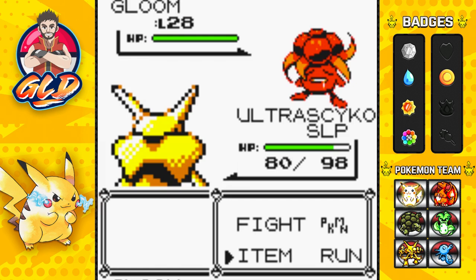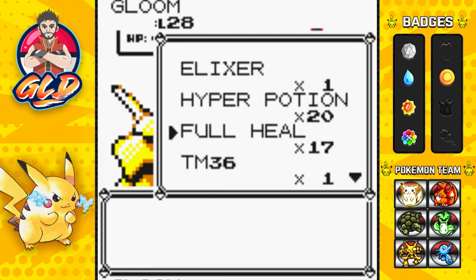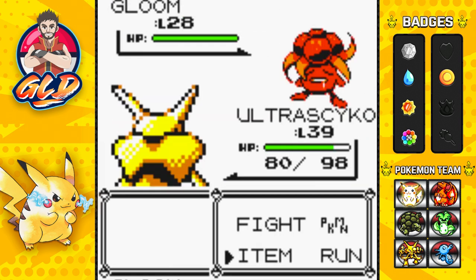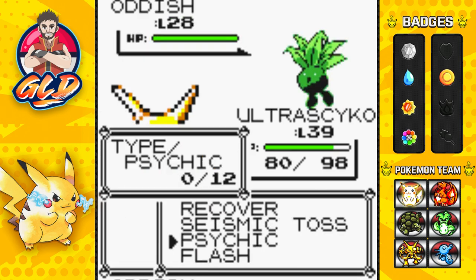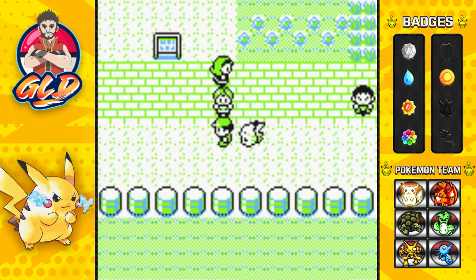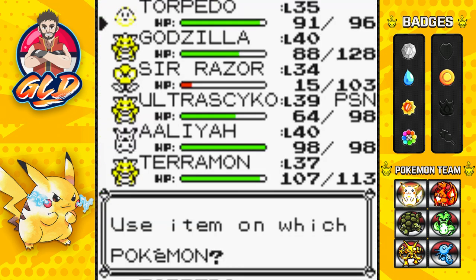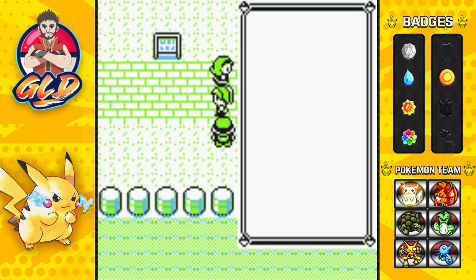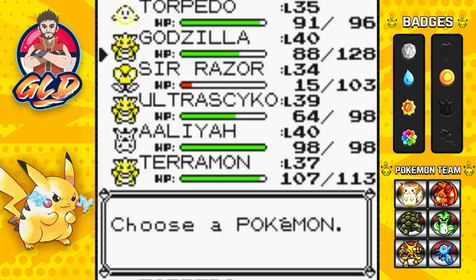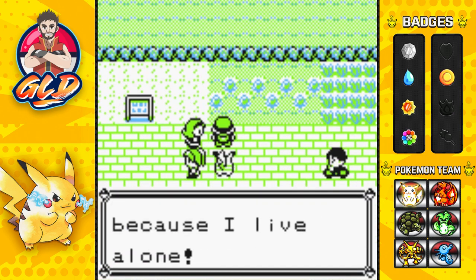Ultra Psycho has been put to sleep. Let's go ahead and use a full heal — full heal again, full heal again, and this time you are going down. Oddish is coming out, so we're going to have to use our Seismic Toss right here. And again, we are poisoned. How many times have we gotten poisoned? We haven't gotten paralyzed as of lately — there hasn't been a lot of paralysis going on right here.